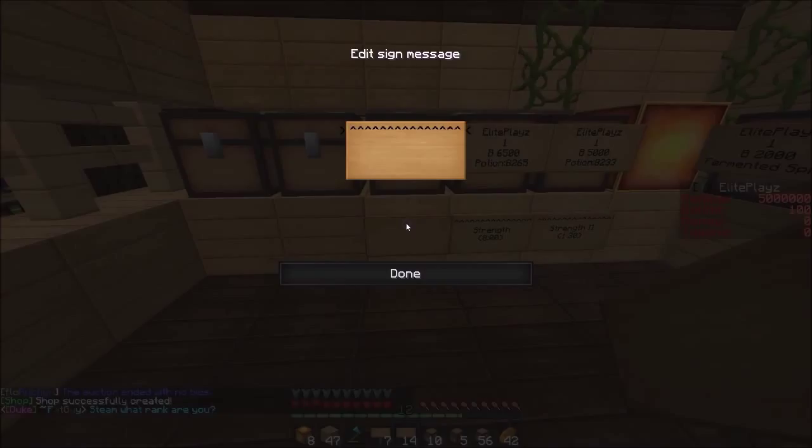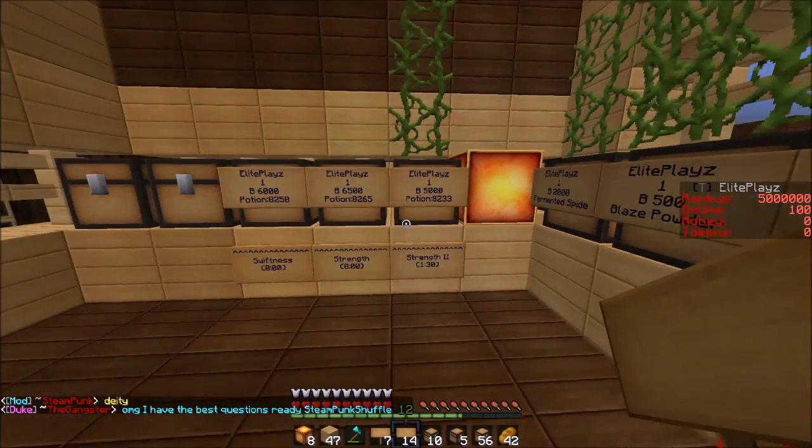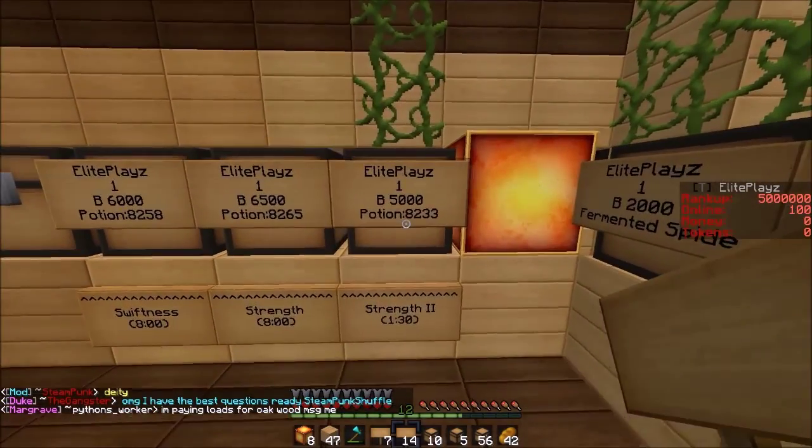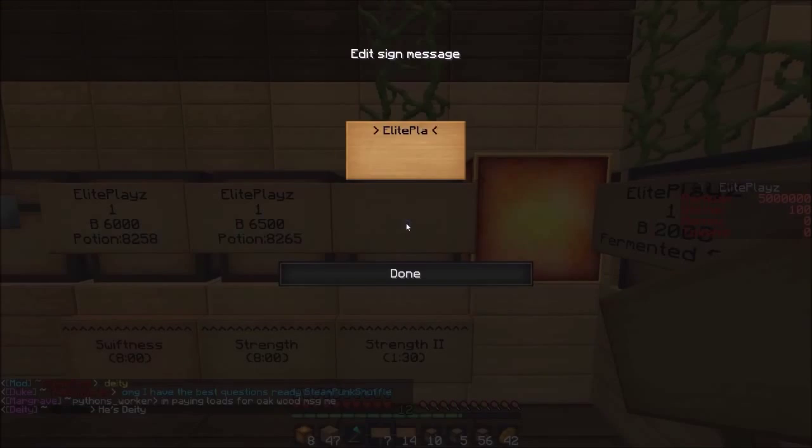We're just gonna do this like that — Swiftness, eight minutes, boom. So we got Swiftness, Strength, and Strength II pots. Actually I'm gonna delete that.